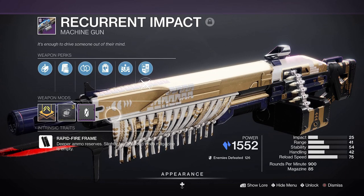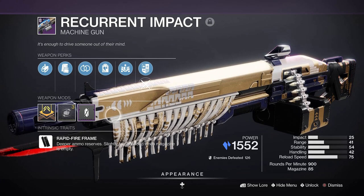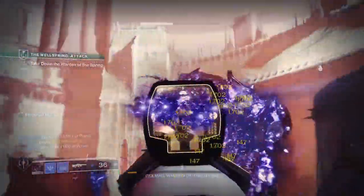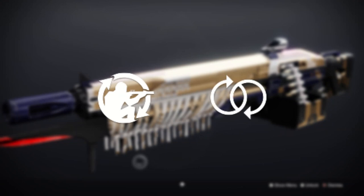Recurrent Impact will once again be one that goes under the radar, as rapid-fire machine guns just don't get the love they deserve despite their excellent high burst DPS and mod synergy. It will easily mould itself into the mobile DPS style evolving in Year 5, with both Field Prep and Perpetual Motion working well alongside Firing Line.